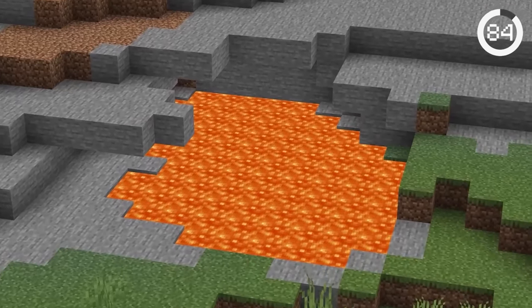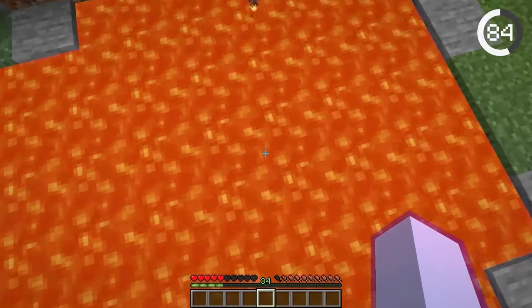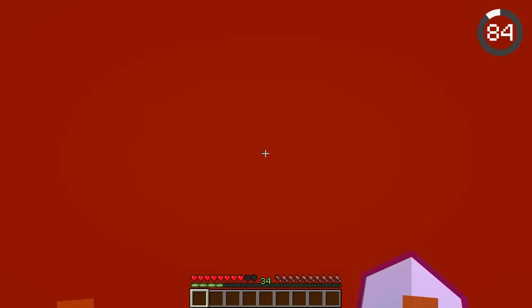These lava pools are amazing for hiding secret bases. The lava is held up by signs, allowing you to jump right through and into a pool of water. To make sure you don't take damage, jump from a higher point to gain momentum — just make sure you jump into the right spot.